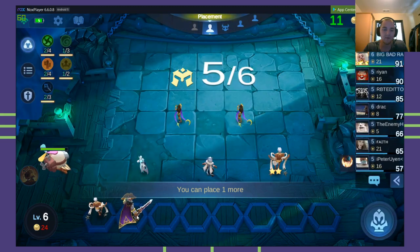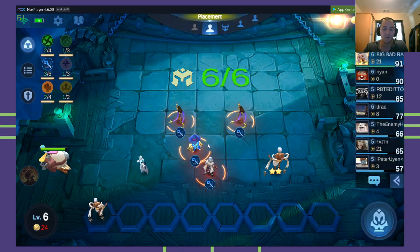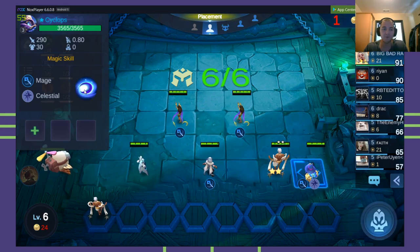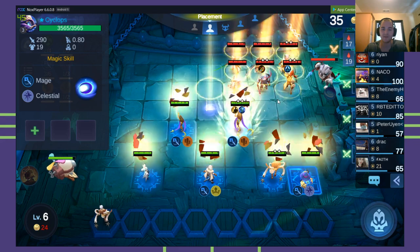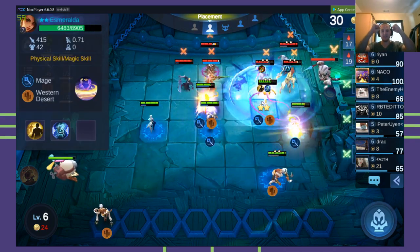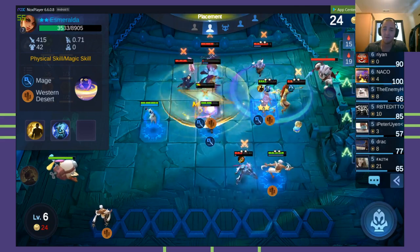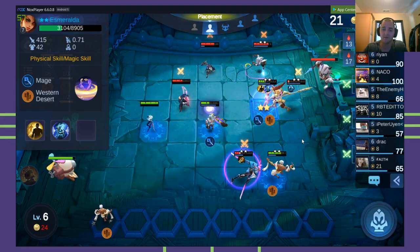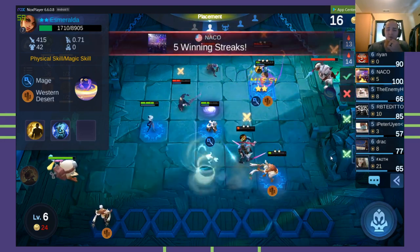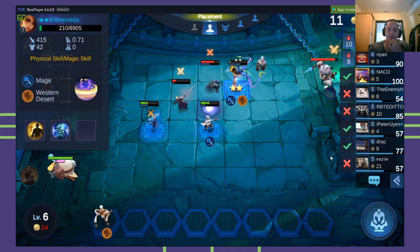Now I've got a triple mage. Going to drop her over here because this guy has a really nice line spell that attacks on a line. She's level two — that's what we needed! There's the ice block. We're doing some work now. This is going to be a tough match though — they do have a couple good units. I might win it, but it's definitely going to be close.